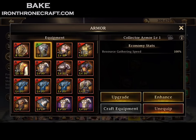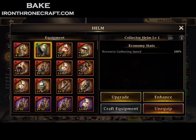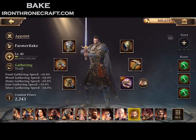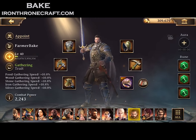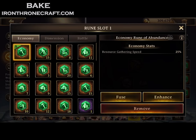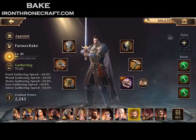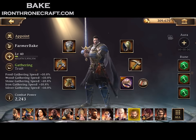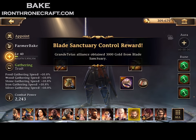This is my Gatherer hero — he's got a full set of Collectors and three runes that are all Resource Gathering speed. It makes Infernos a little bit faster and helps out in Team Deathmatch if I happen to be gathering on tiles in there. He's not appointed, he's level 40, and I've set the Trait to Gathering.